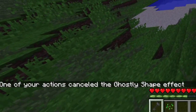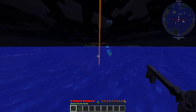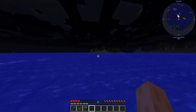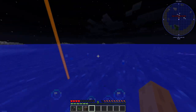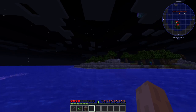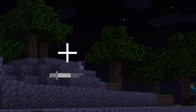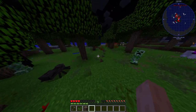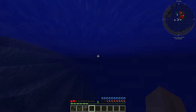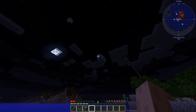Okay, respawn. While we're at it — 'graves key.' Whoa, what is this? 'One of your actions canceled the ghostly shape effect.' What is the ghostly shape effect? I like how it shows the date and time when you died — that is embarrassing. All right, let's go explore this island. What is over here? This looks like some weird swamp. There are a lot of mobs here — oh god, that sheep has a purple head! There are so many mobs.